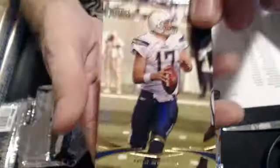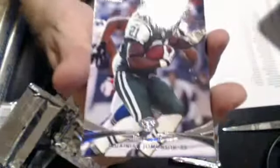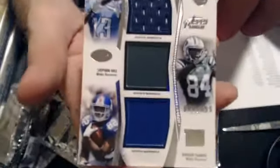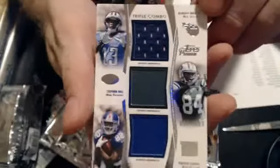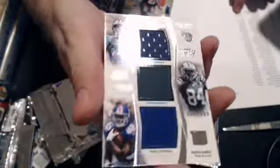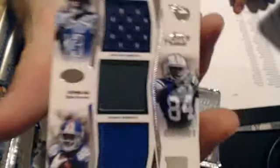286 — that'll go to Daniel. Nice pull. We have a gold of Christian Ponder and a rookie of Melvin Ingram. We have a gold Philip Rivers and a rookie of Dre Kirkpatrick. We have a triple jersey: Kendall Wright, Stephen Hill, and Reuben Randall, numbered to 559. The Titans are owned by Justin, the Jets and Giants are owned by Ryan, so Ryan owns two of the teams and will pick that up.